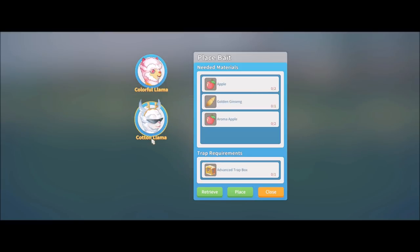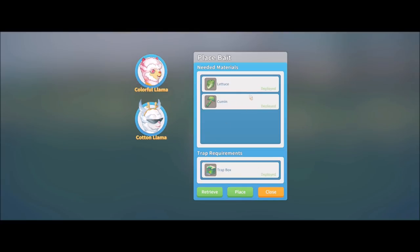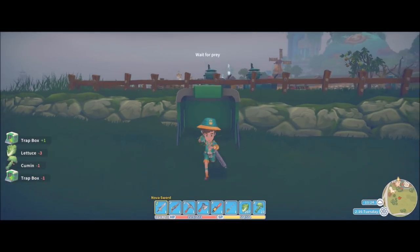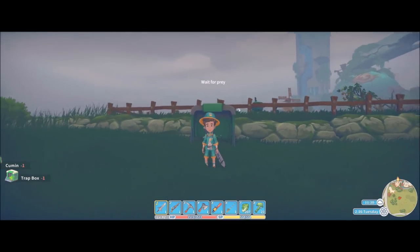This here is the cotton llama, and your standard trap box won't capture these — it requires an advanced trap box. So for our first example, we're going to go ahead and go with just a colorful llama. I've added the bait, as you can see it is now deployed, and now we simply have to wait for our llamas to get caught.